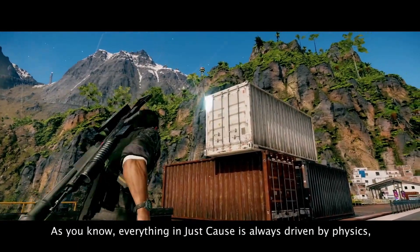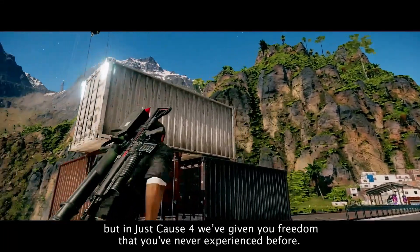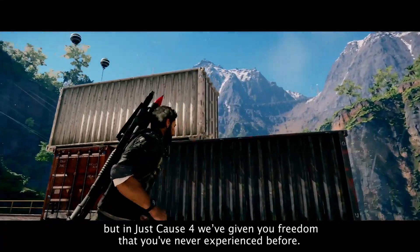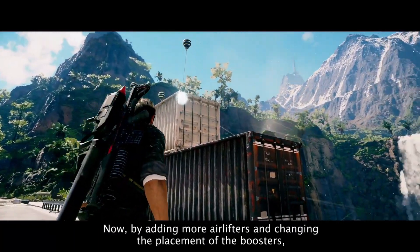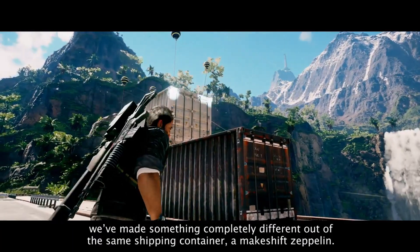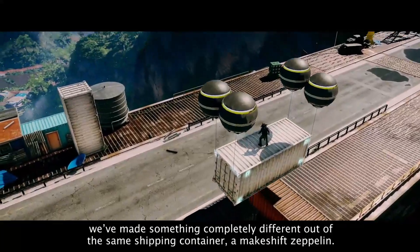As you know, everything in Just Cause is always driven by physics. But in Just Cause 4, we've given you freedom that you've never experienced before. Now, by adding more airlifters and changing the placement of the boosters, we've made something completely different out of the same shipping container — a makeshift Zeppelin.